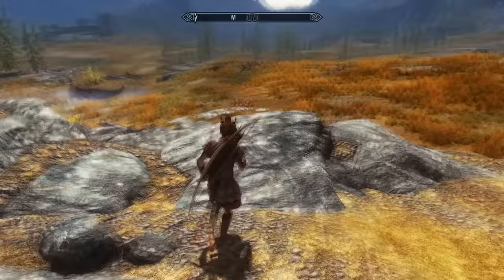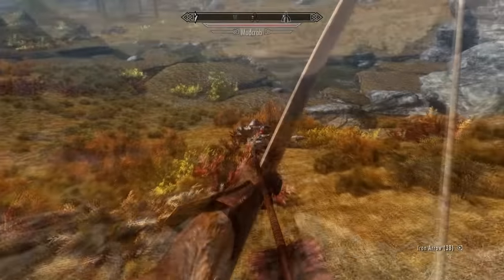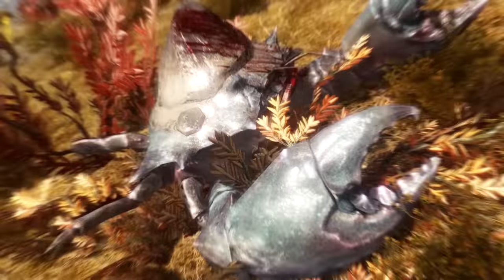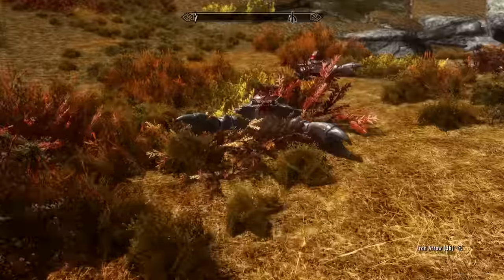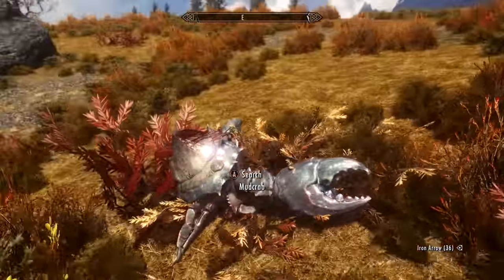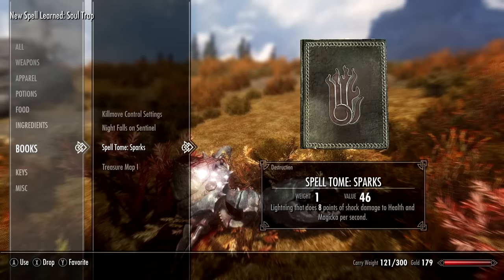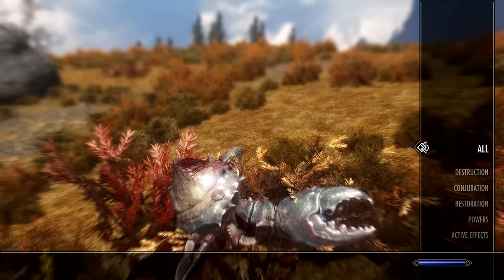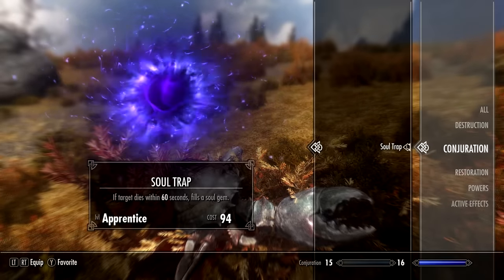I suggest just killing a wild animal because it's easier. There are tons of wildlife to be found around Whiterun just to the left on the map, so just grab a bow and snipe one, or chase it down. After you've slain an animal - be it a fox, cow, mud crab, or deer - go into your inventory and activate the book we bought from Farangar to learn the spell, then just equip the Soul Trap spell.